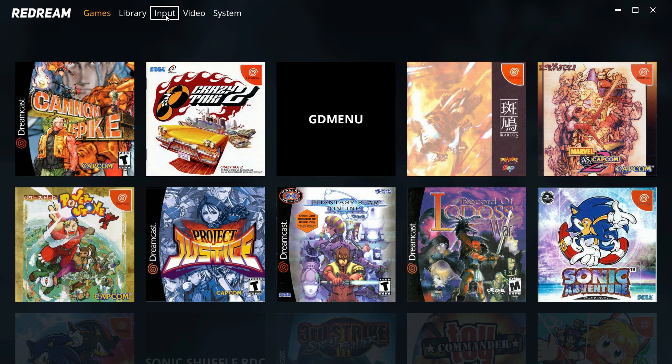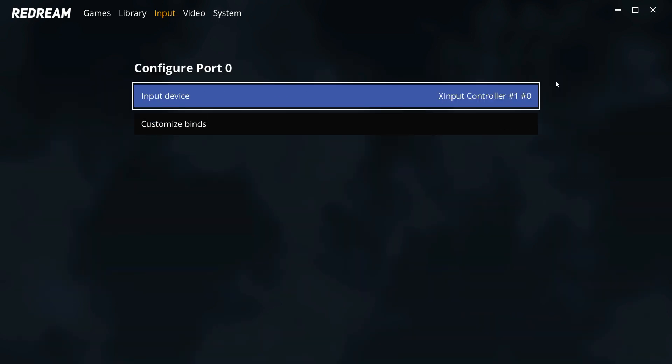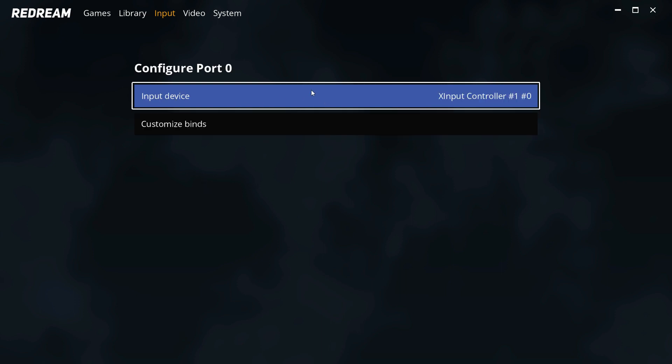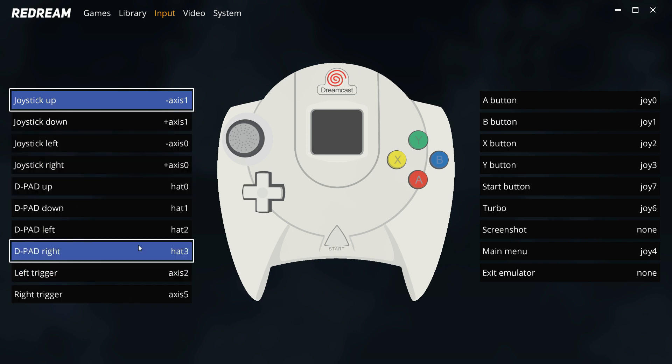If you are using a controller that isn't recognized, you can configure that pretty easily. You'd just use your keyboard or mouse, select input, select your controller, and choose your input device — either keyboard or your Xbox controller. Then go to customize binds, and you have all your buttons plus hotkeys needed to play the games. You can click each input or hit enter, then press the corresponding button on the controller. But like I said, I didn't have to do any of that — it was already set up.